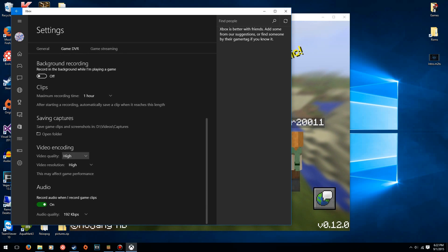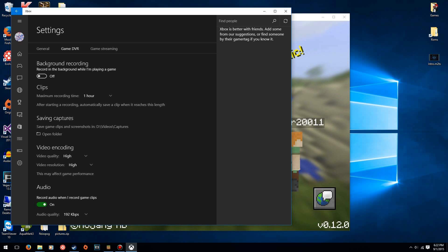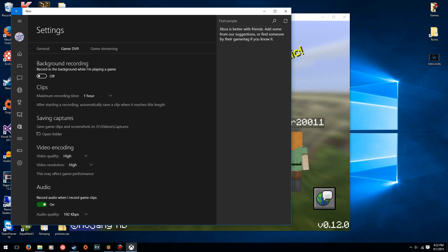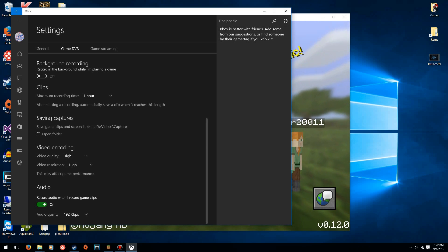I have mine set to high because I'm using a mid-range gaming PC and Minecraft Windows 10 Edition really isn't demanding at all. If you have a mid-range or even a low-end gaming PC, as long as it has a dedicated graphics card, it's going to be just fine for recording high quality Minecraft Windows 10 Edition footage. But if you have a lower end PC or even a non-gaming laptop, you might want to try the standard option to make sure it records smoother.